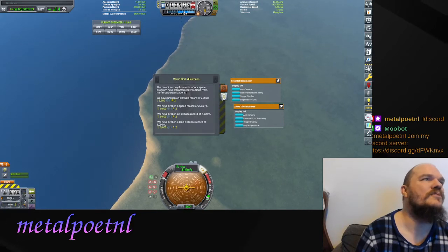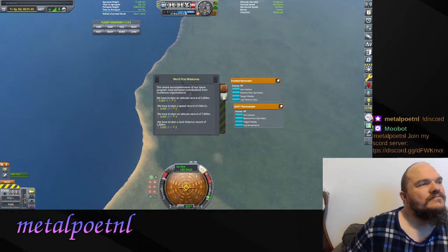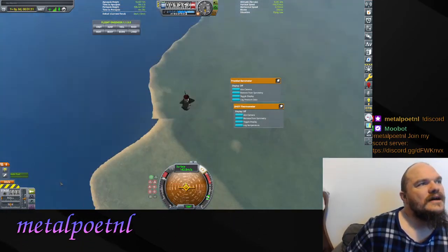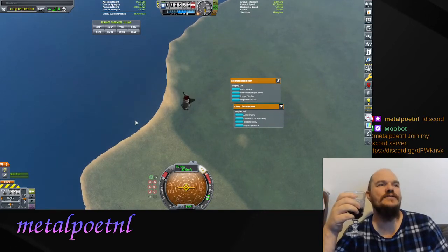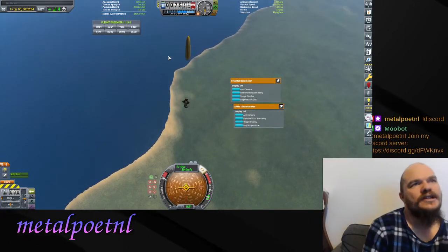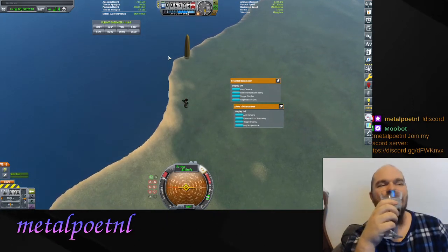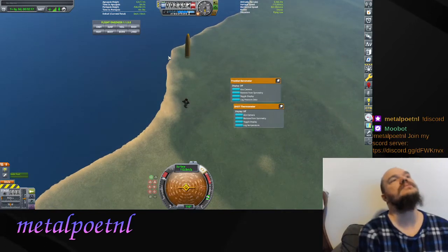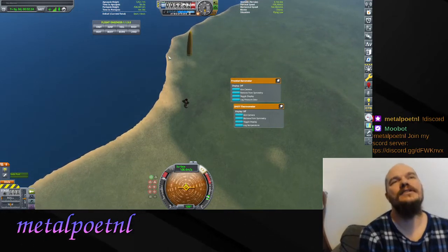We've broken a few more milestones with that first flight — altitude record, speed record, another altitude record, and a distance record. Now we go down. The wings are still doing their job. Because the parachute is on top of the rocket, once it opens fully it will flip it over. Initially your parachute only does a partial open — that slows the rocket down but doesn't bring it to landing speed. It's just enough to get started — the first phase of the slowdown.